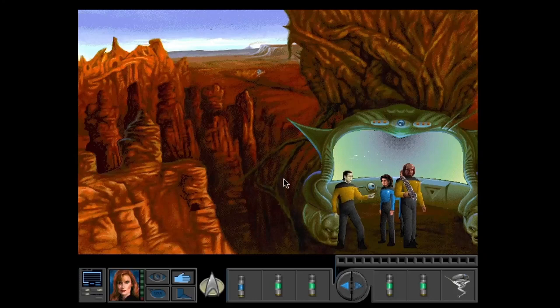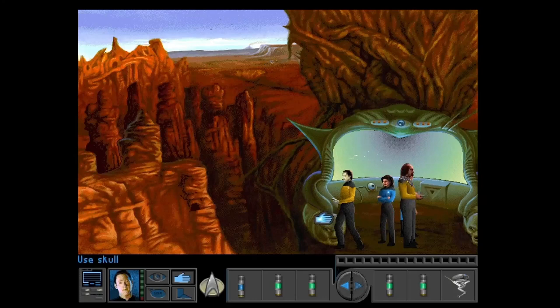Dr. Hunforsh programmed these field units to search for specific information. Let's send them out and see what they bring back. I always felt like Dr. Crusher was the one character that didn't really fit in. This is time consuming — you'd think they'd think of a way of doing it a bit quicker.